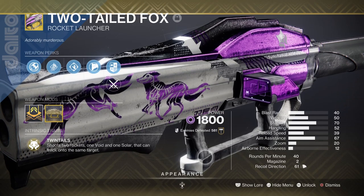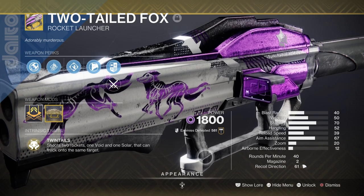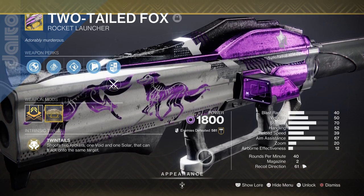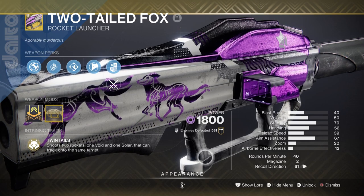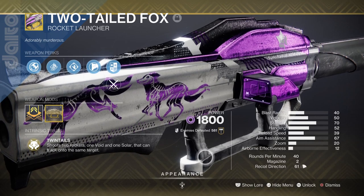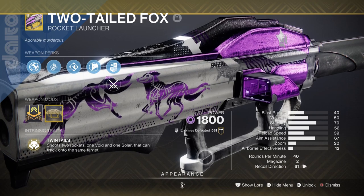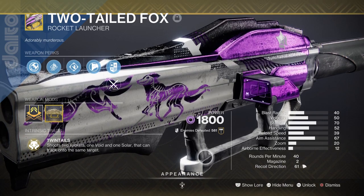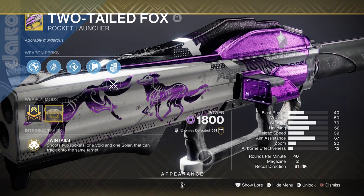We then have Two-Tailed Fox, which works out really well with the setup as it can apply Scorch and Suppress FX onto a target. With the Catalyst, it can also apply Jolt, which generally makes the weapon an absolute monster in the right hands if you intend to do a damage-focused build. With this build, it allows us to enhance the damage it applies and trigger an Ignition Blast with two rocket hits thanks to the exotic in play. Not having the weapon is not a big issue, but it does make applying Scorch on a larger scale, especially against bosses, a lot more fun and chaotic.